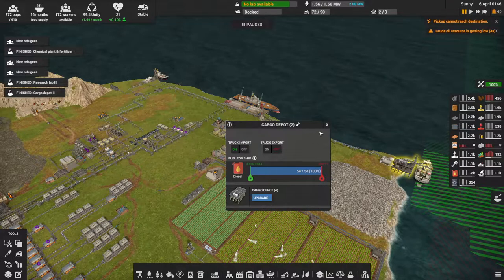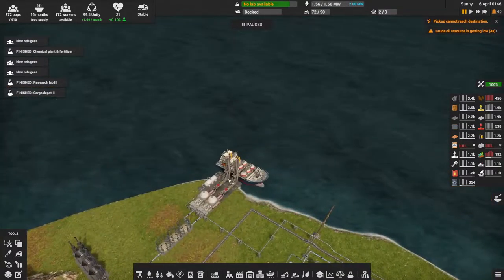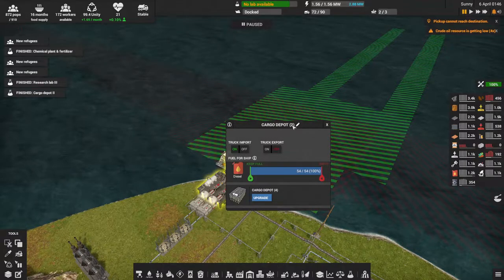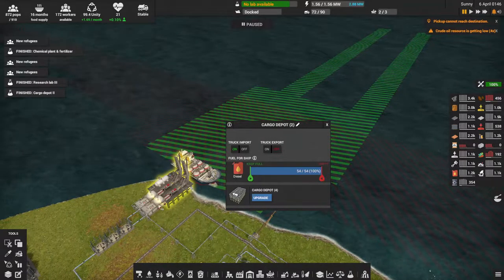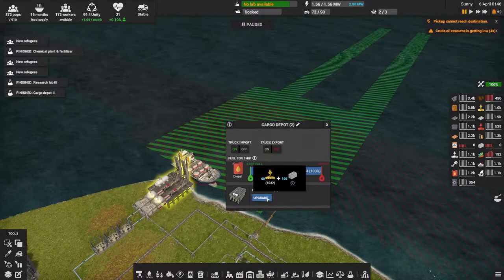One thing I did was upgrade the cargo depots. I figured this out a little more — the small version has two slots, and if I upgrade it'll go up to four slots. The ships will actually reconfigure themselves to match the cargo depot. So this one has two slots, and if I upgrade to four slots they should technically have four slots as long as I have four modules attached.